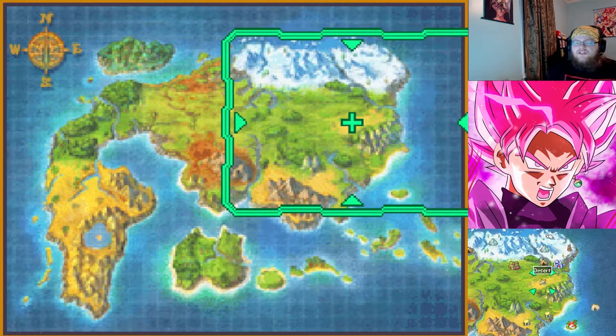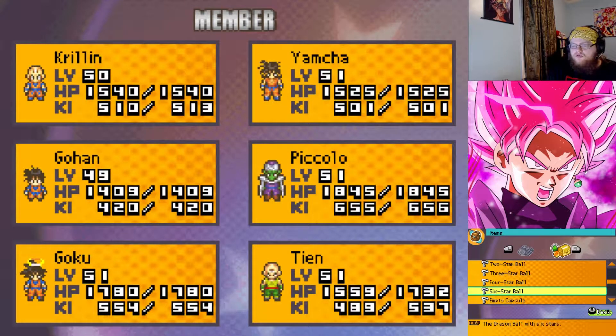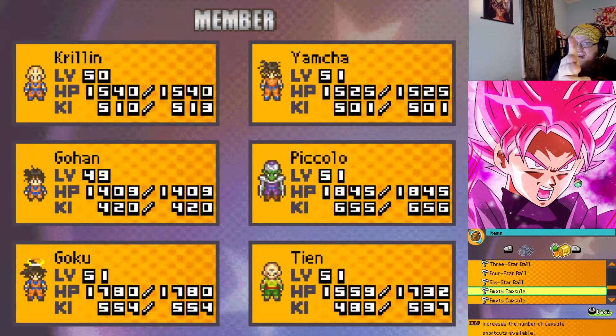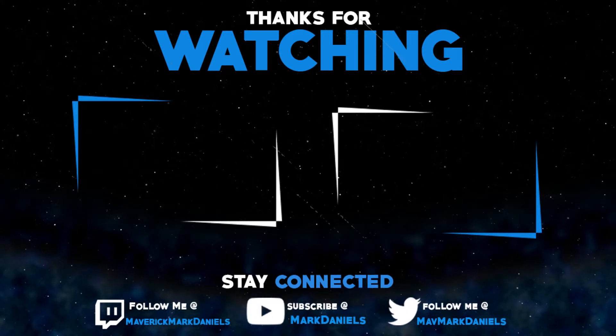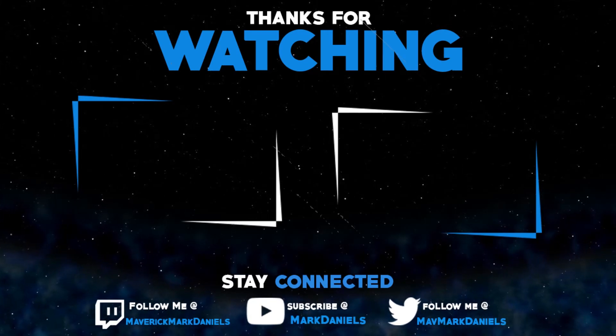And guys, that's what we're getting into in today's episode. We did quite a bit today — we got a bunch of new fighters, we got the 6-star Dragon Ball. We have 4 of the 7 Dragon Balls now, 3 more to go. We're going to continue working on that next time. Until next time, I am the Maverick Mark Daniels — bring your feral peace, and one love. Bang! Mwah!